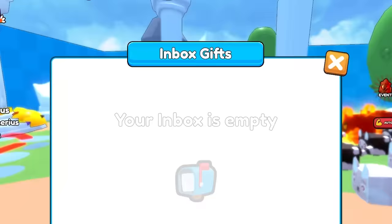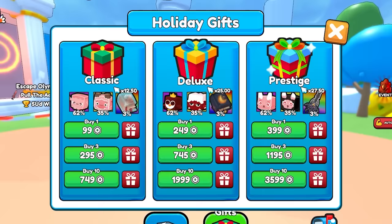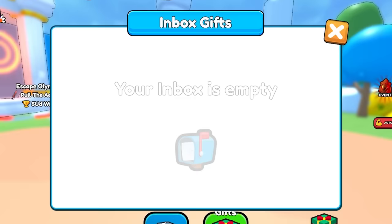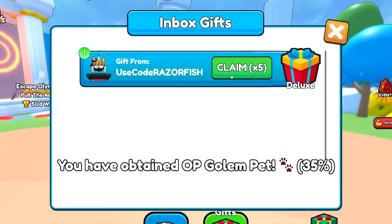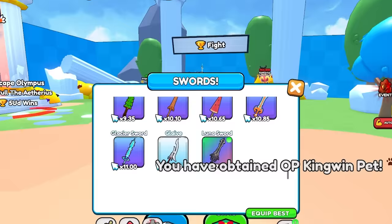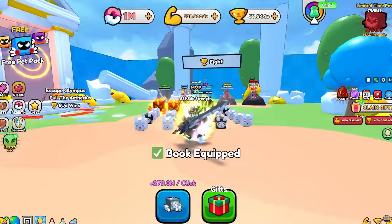Now buying 10 deluxe gifts for 2,000 Robux to try for the book. Three percent chance again — and yes, I got the book first try! Why couldn't I get the sword first try with the cheapest one? Anyway, we got both books now.